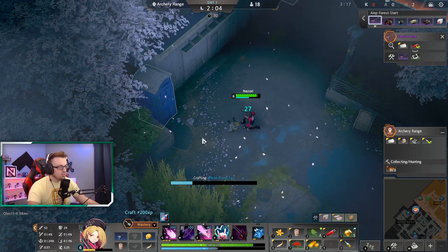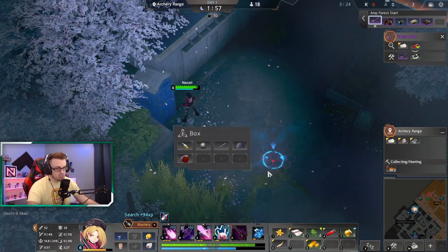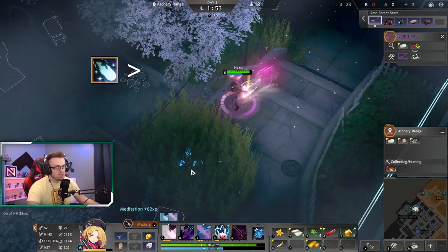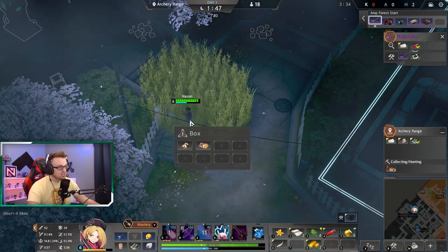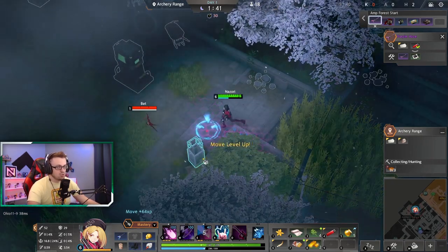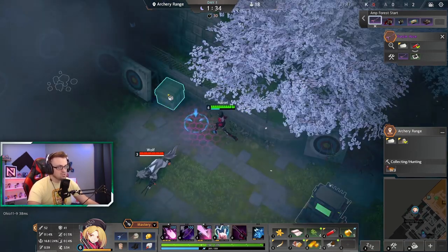Pretty much your goal when fighting is going to be using your E to get your evolution stacks — that stacks up your skill amp. So you use your E before you use your Q. It's Q charge up, E to stack your buff, and then pop your Q off. It's a really simple rotation. Where the complication comes in is whether you're kiting or trying to chase, and you want to make sure you don't get too close to melee characters. You've got to control your E movement, but it's fairly simple to get used to.